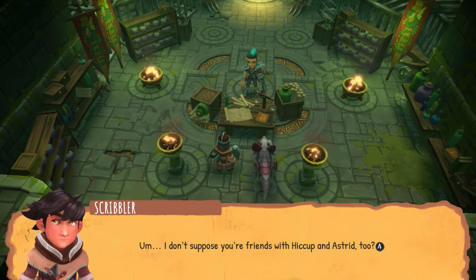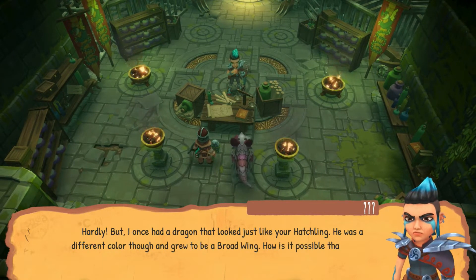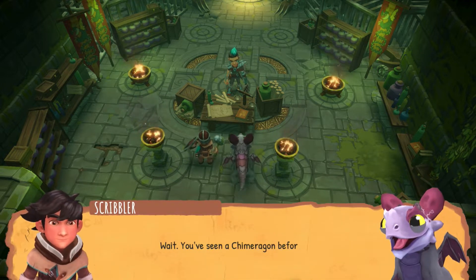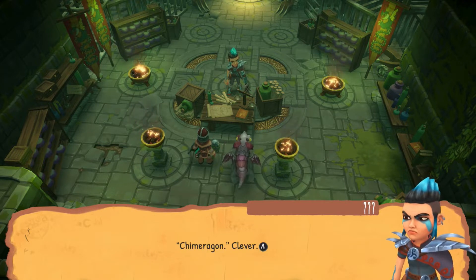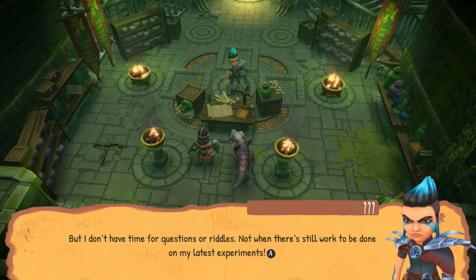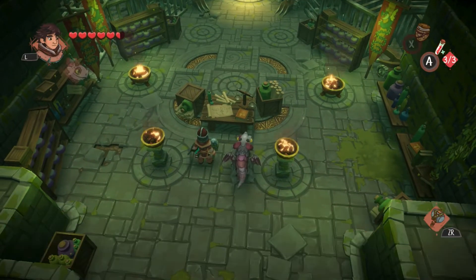I don't suppose you're friends with Hiccup and Astrid too. I once had a dragon that looked just like your hatchling — he was a different color, though, and grew to be a broad wing. How is it possible that there is another? Surely she couldn't have... Wait, has he seen a Chimeragon before? Chimeragon? Clever. I don't have time for questions or riddles. I don't know if there's still work to be done on my latest experiments. After her, Patch — we've got to chase.